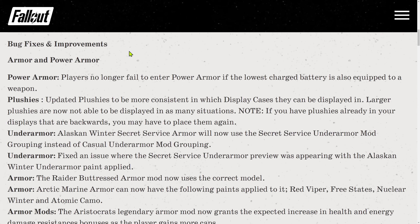Then we have bug fixes and improvements. Power armor: players no longer fail to enter power armor if the lowest charge battery is also equipped to a weapon. Finally, this bug is addressed. That's good.